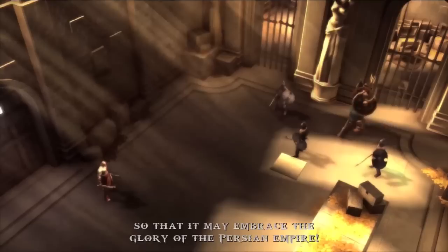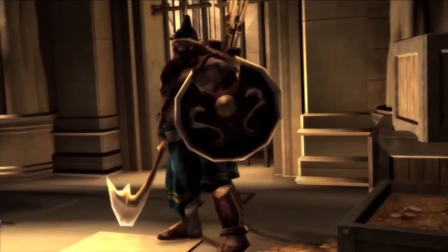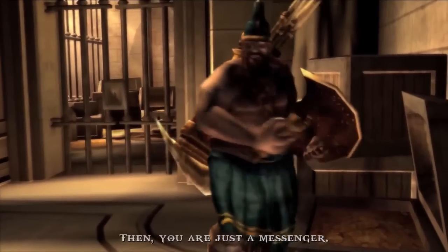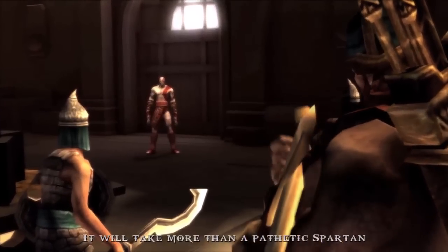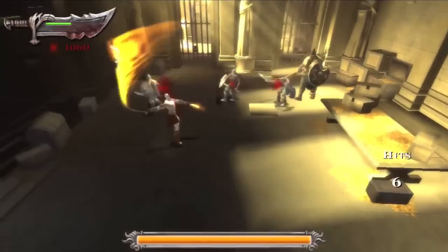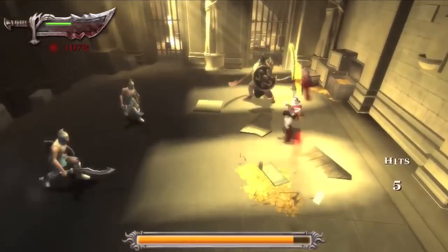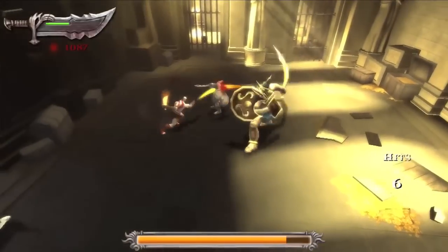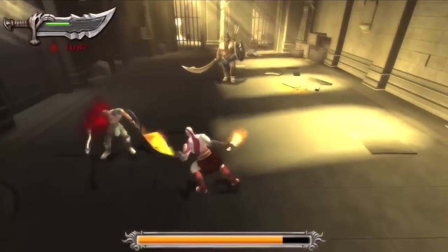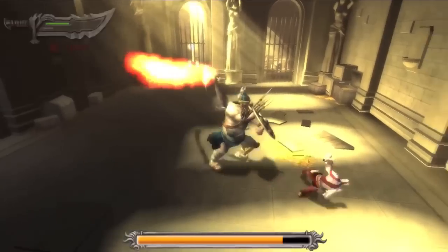Let's take out some of these Roman-looking dudes here. As you can see in the beginning of the game, these guys don't really pose much of a problem. What happens in God of War generally is you don't really get into trouble until a boss battle — and while you're fighting the boss, the random dudes come up and attack you, that's usually when they pose a problem. Alright, a little balancing act here. I got a trophy — all beams walk complete. Let's power up a little bit of my health.